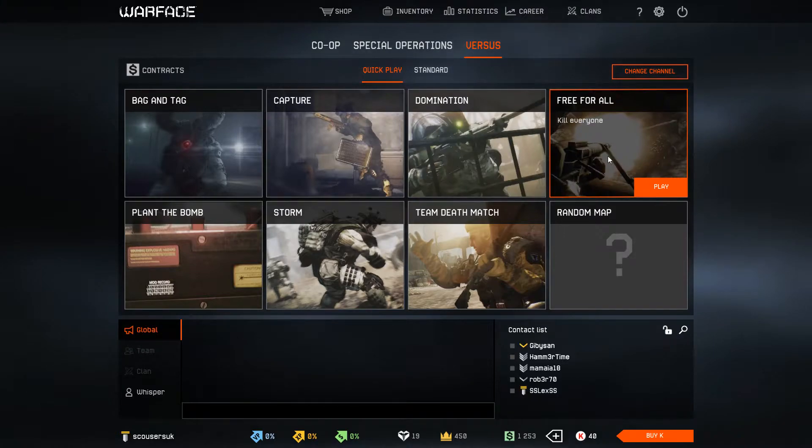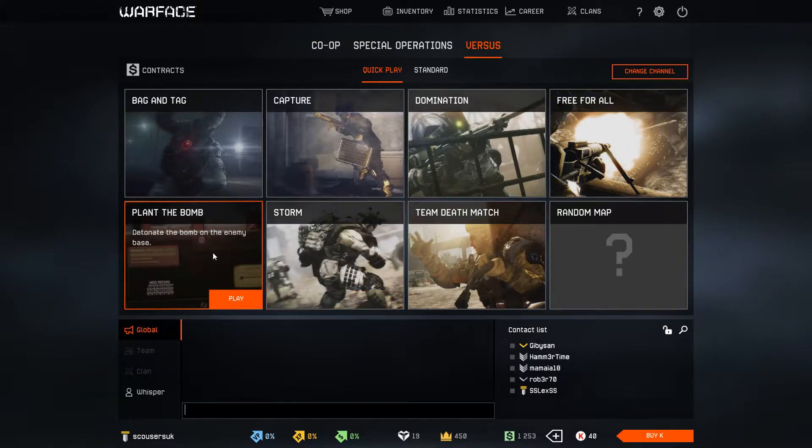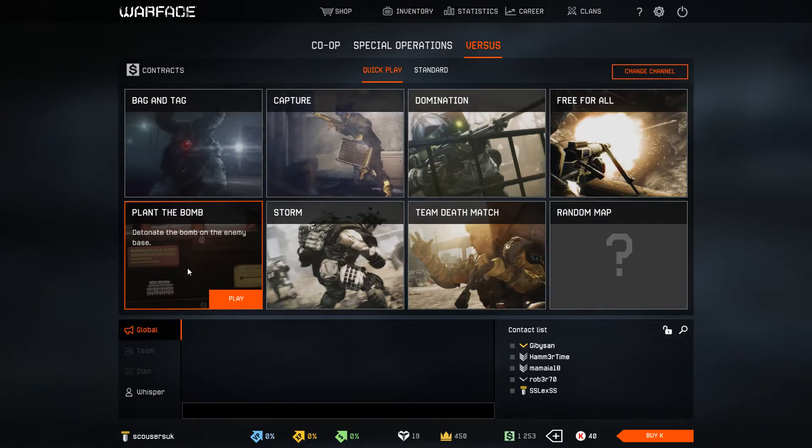Free for All is exactly what it says on the label — it is just deathmatch. Plant the Bomb: as you can see, one team plants the bomb and one team stops them from planting the bomb. That's pretty much it.